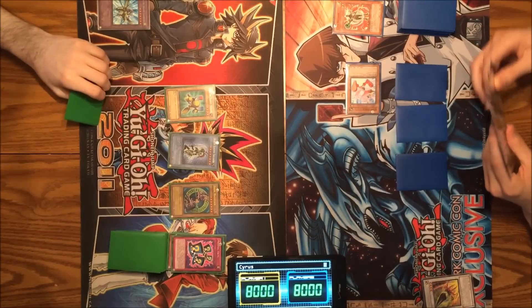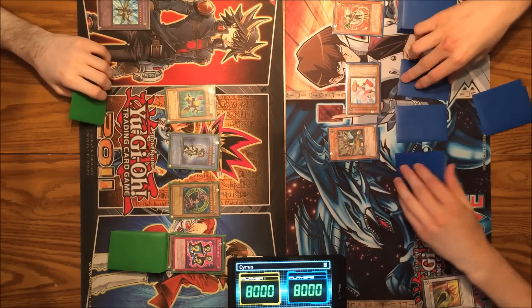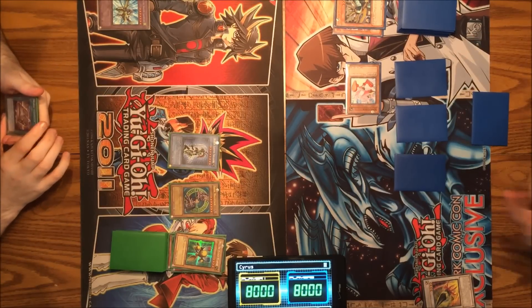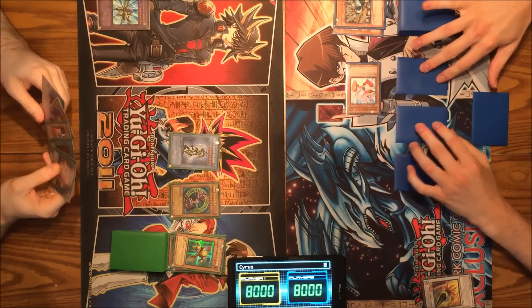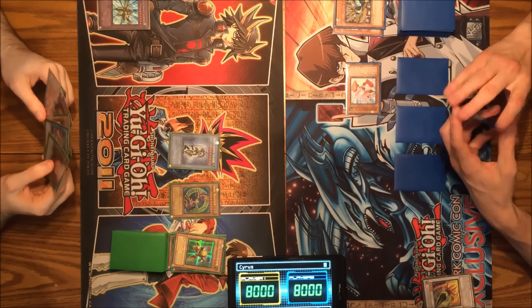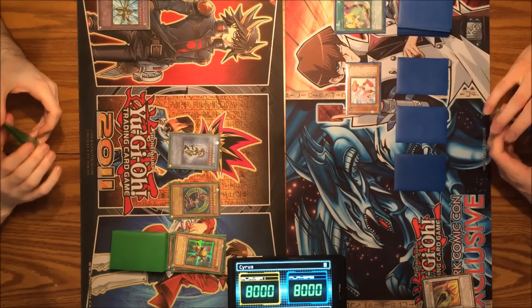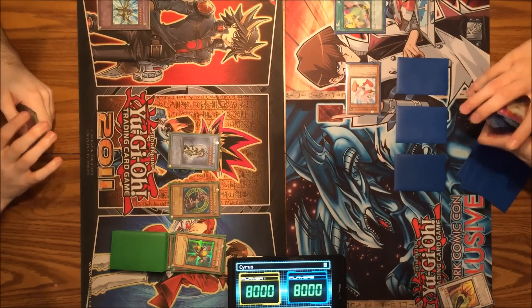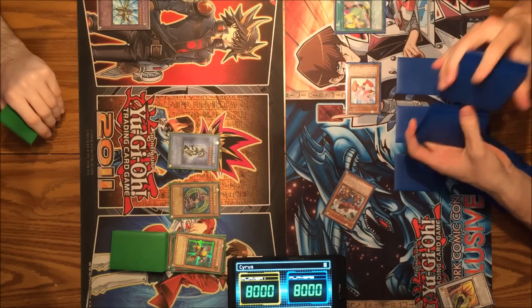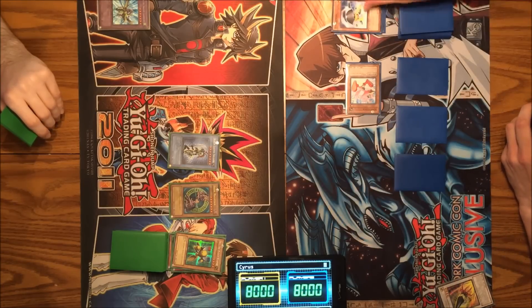I don't have much of a choice — I will summon Justice Bringer and have it crash into Beta. Now I need to draw two monsters to get around Sonic Chick. Let's activate Tuning. I'll add a Quickdraw Synchron to my hand. We do have a Tuning errata — instead of just sending the top card of your deck to the graveyard like it did in the anime, it sends cards from the top of your deck equal to the level of the monster you grab. So I'm losing five cards, just like Curry Bandit.